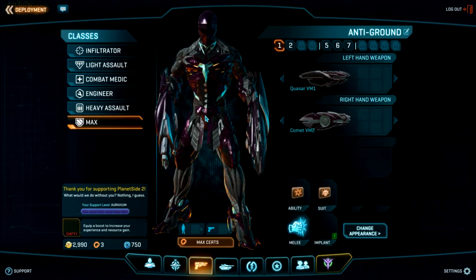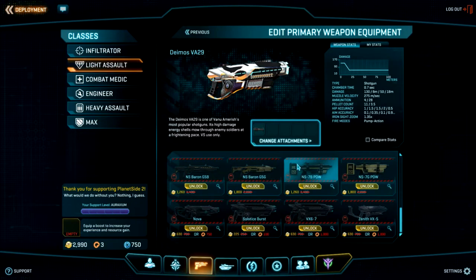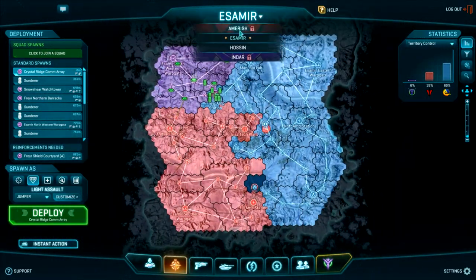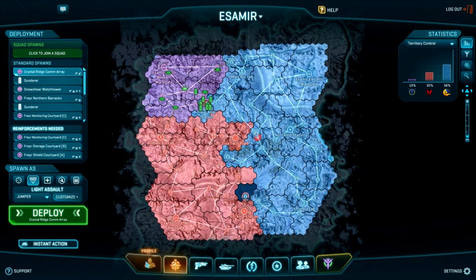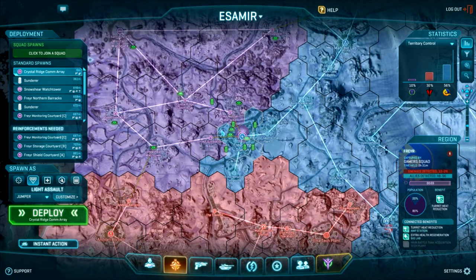Whatever empire you pick it's going to be a totally unique experience — there are literally tons of guns even for the MAX, and tons of guns for every class; you're never going to see everything. There are five continents to fight on. Right now I'm playing New Conglomerate, but my heart is with the Vanu Sovereignty — they were my first character and first love. We're going to be playing with the Vanu Sovereignty character to give you something comparable to the new player experience.